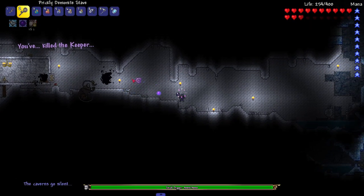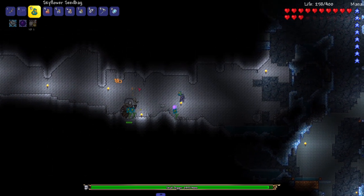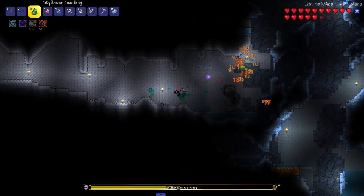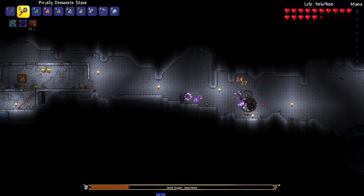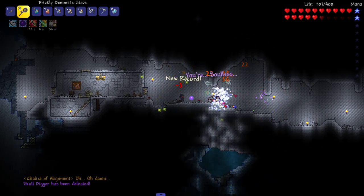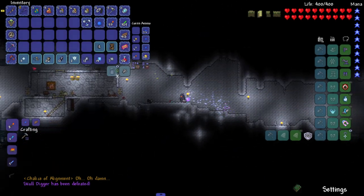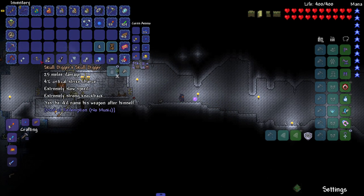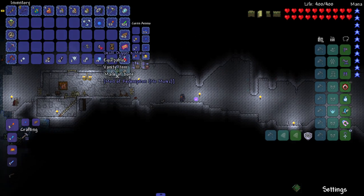I ain't being assaulted by bosses today - okay, maybe I assaulted the last boss first, but this guy assaulted me first. I'm missing a lot of health. We got a small area to fight in, let's be careful. This is actually working really well just spamming that. Out of mana - switch to the pixies. He dropped a lot of goodies - dark fragments, skull digger, skull digger mask.